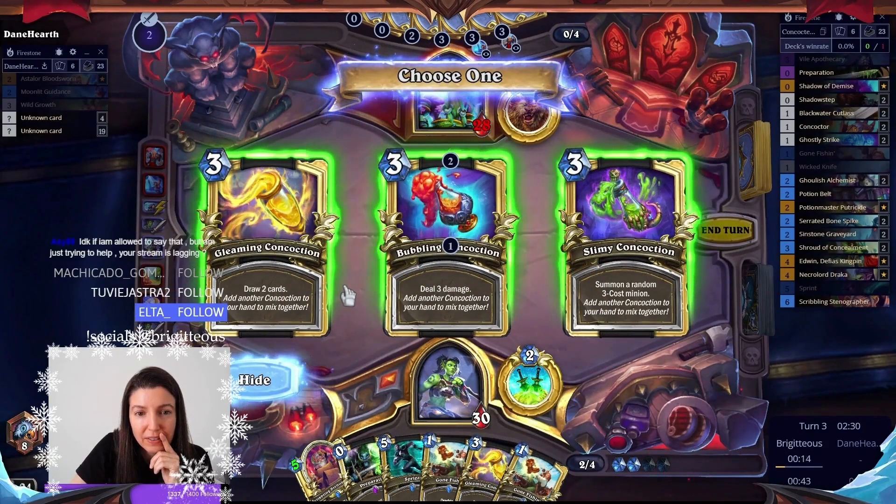We could play Putricide next turn. Oh no, it's enraged — they already have three on board. We can Cutlass one Trog, we can Bone Spike the other Trog. That makes Putricide free. Do we do a 4-4? Is that good enough? We spent a lot of resources to get rid of the Trogs. And Trog abuse.